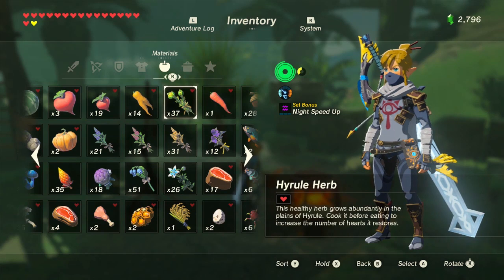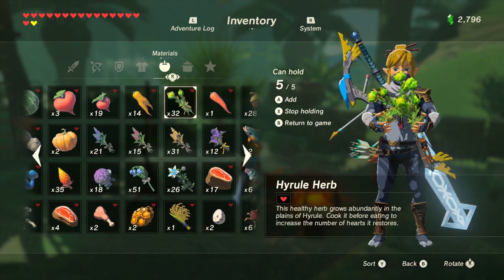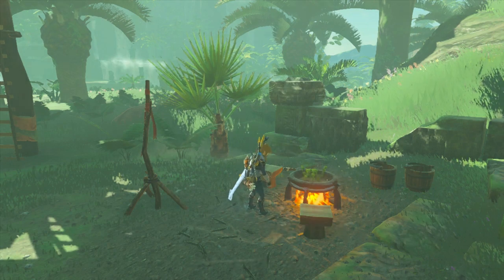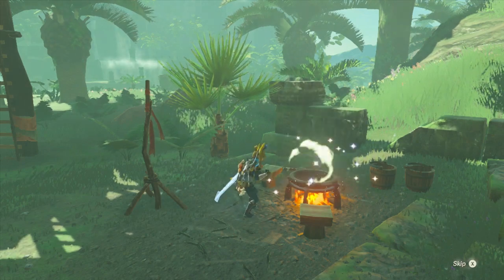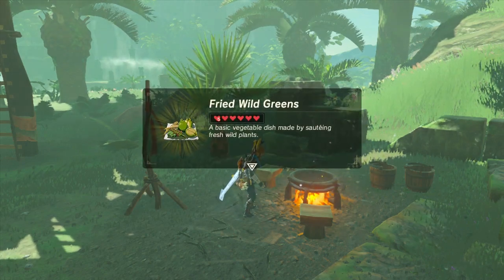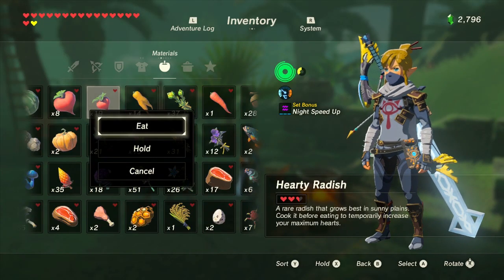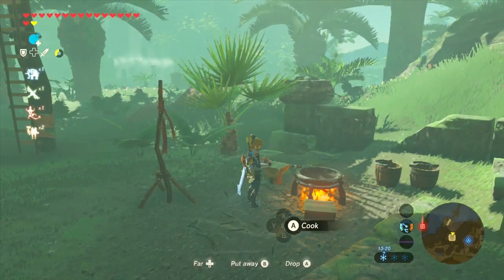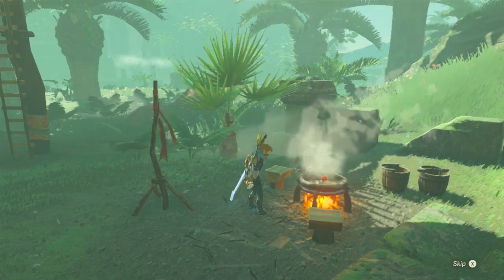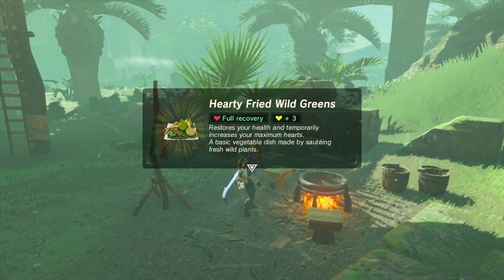Next, we have the Hyrule herb. When consumed raw, it replenishes a whole heart. When cooked, it replenishes two whole hearts. If we combine and cook five Hyrule herbs, you will end up with a dish that restores ten whole hearts. Now let's give examples of status dishes that both replenish hearts and give additional status effects. Here we have the hearty radish — when consumed raw, it simply replenishes two and a half hearts. However, when cooked, as it's a hearty food, it will not only completely restore all of Link's hearts, but will also give additional yellow hearts, temporarily extending Link's health bar.